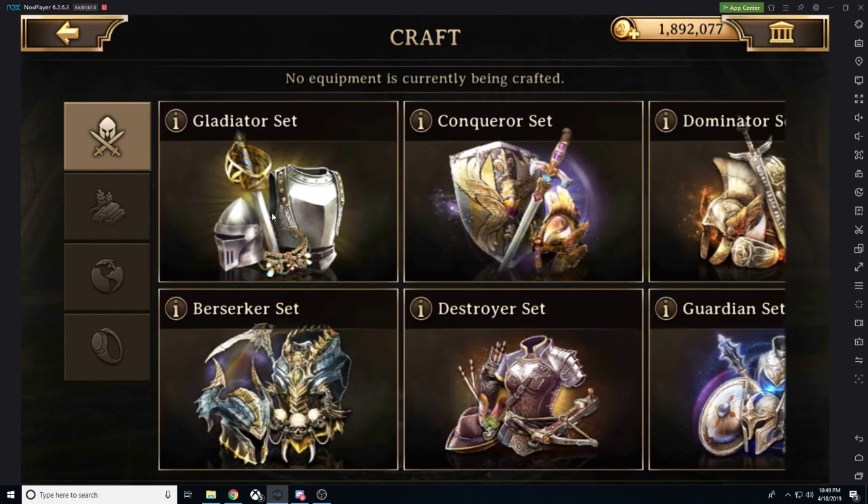The Gladiator set is going to be the most basic, common equipment set. I highly recommend you just do not bother with Gladiator — maybe your first couple of days you can use it, but I am going to set you on a crash course to success. We are not quitting methamphetamines here; we are crafting heaven on earth.